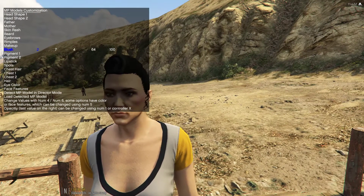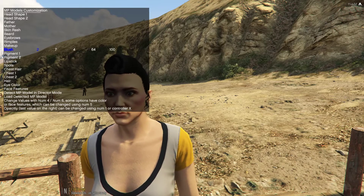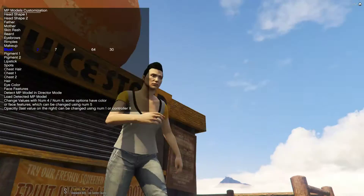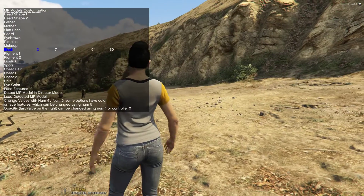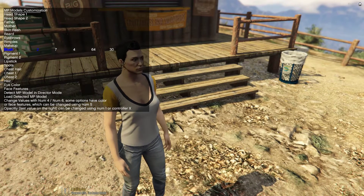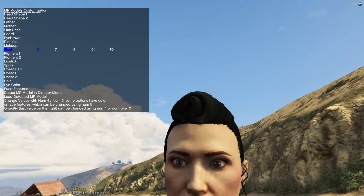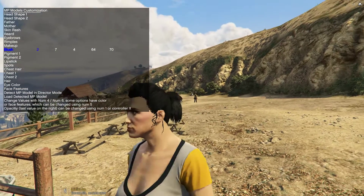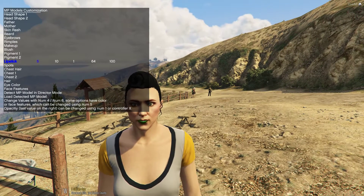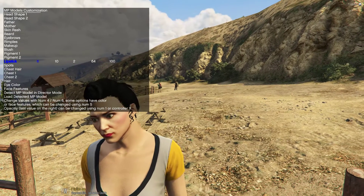I recommend if you have a controller, use X on that rather than numpad one for some options, because numpad one is ragdoll. Let's step her away from anything that could be a problem and just adjust this. We now have a reasonable amount of blush on her face — it's not necessary but if you want to learn the options, you can.